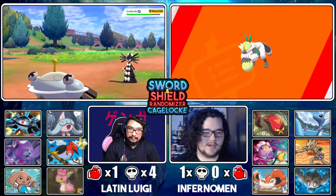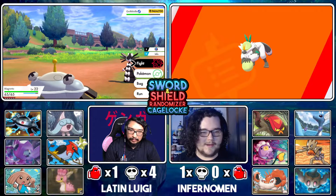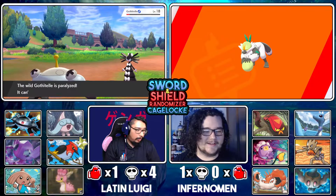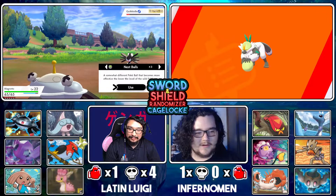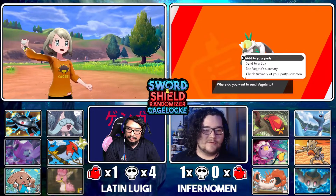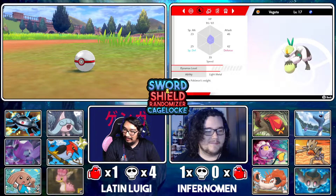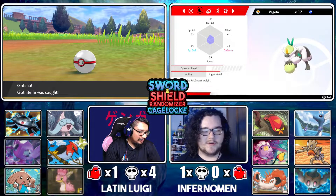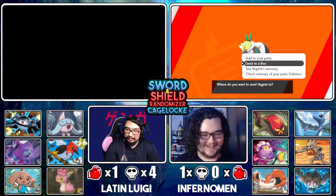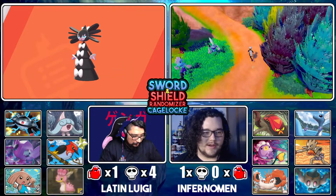I don't want to name it Yamcha because I already named my shiny Whimsicott Yamcha in my actual collection. I'm gonna name it Roshi — no wait, it's a monkey like a Saiyan, I'll name it Vegeta. It's got Light Metal — shout out to the one who trained in 150x gravity for real. It's got a Lax nature though — that is definitely not Vegeta. Get to the box, fake Vegeta.